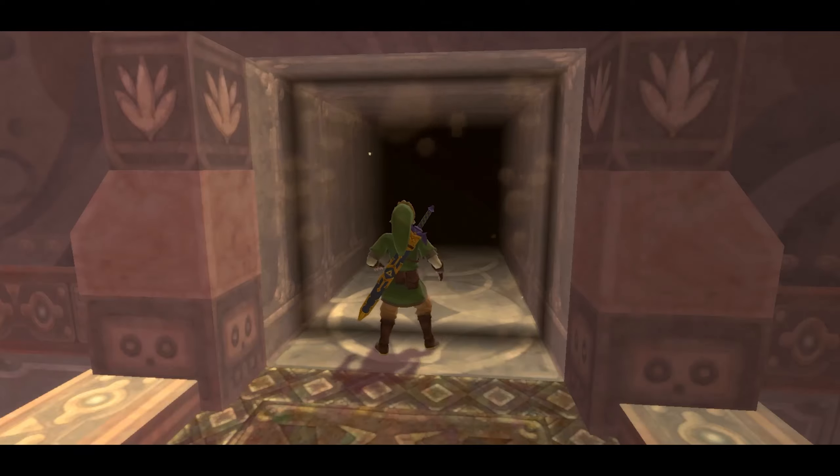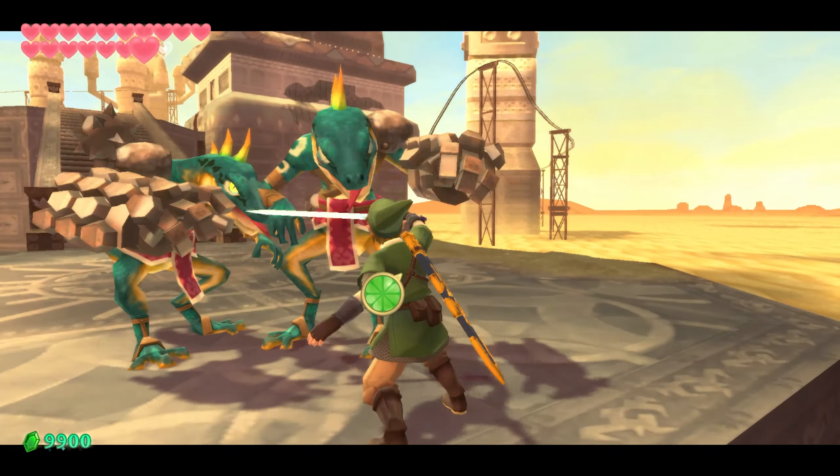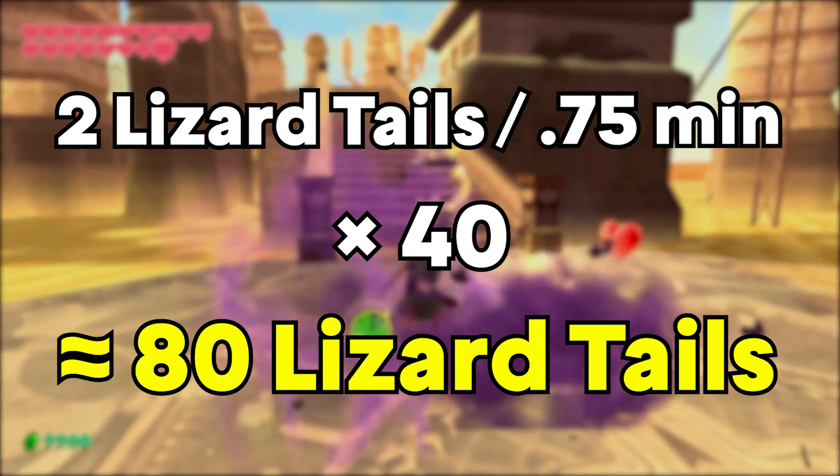Brutally murder them, enter the door on the other side, then go back. Repeat the same steps. If you have the Master Sword, you can get two lizard tails every 45 seconds for about 80 lizard tails in 30 minutes.